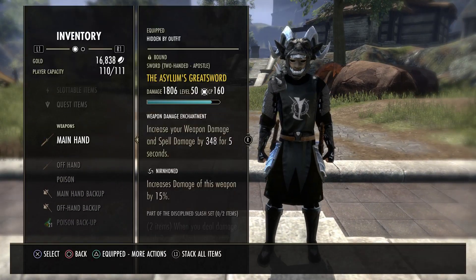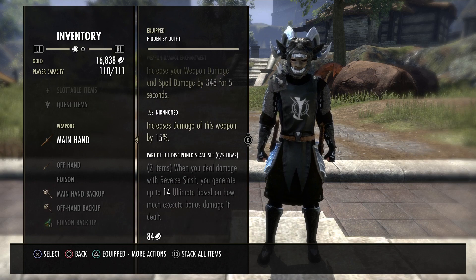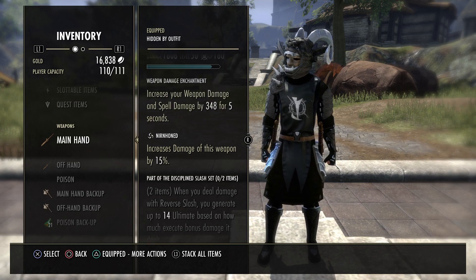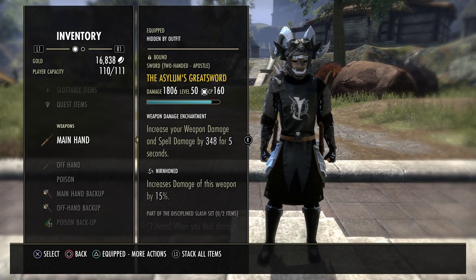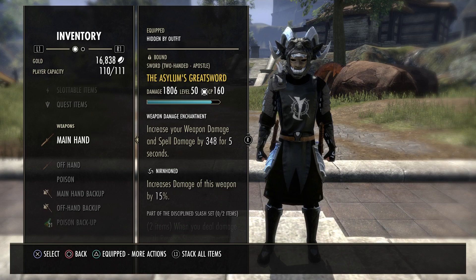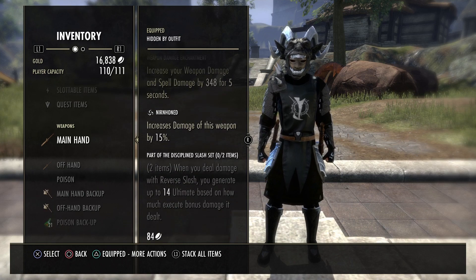For gear, we're running a front bar Asylum Greatsword. This is going to help us with ultimate regeneration — we get sustainability, more damage, survivability. Ultimate is what we thrive off as a DK, so the Asylum compliments the Stamina DK in the best way possible. If you want to use Maelstrom or Agility for more max stam that's personal preference, but Asylum with the ultimate regen and reverse slices compliments the Stamina DK beautifully.